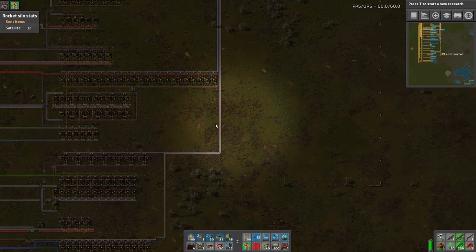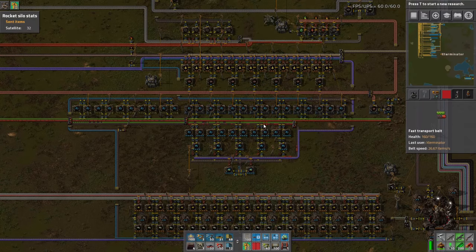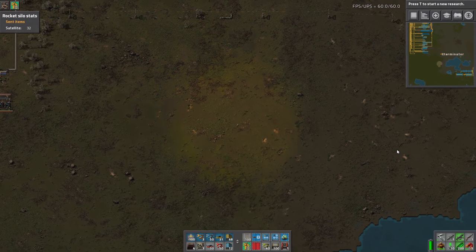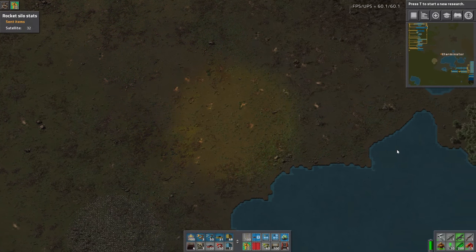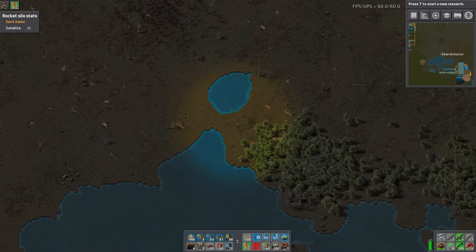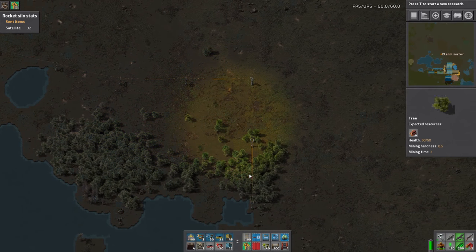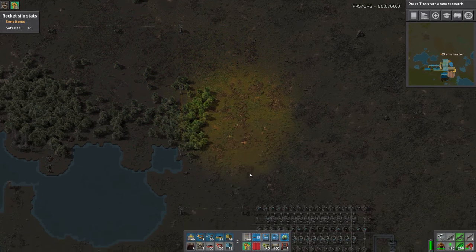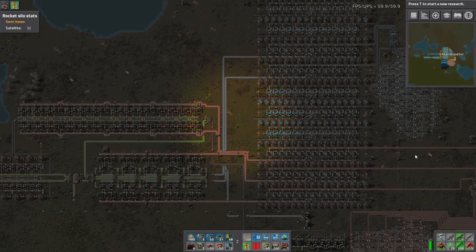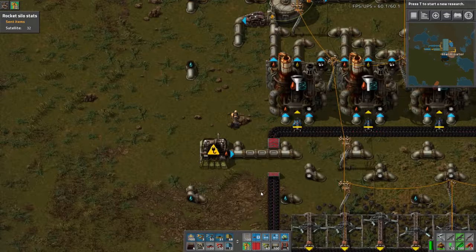We just need to turn on the oil and then I'm going to build a module build. We're going to start with productivities - it's probably going to be very similar to this build here, just doing productivity, so it may be bigger depending on what this can actually support. We'll have to see as we go. We also cleared out some biters to the southeast because they were attacking this, which is a big no-no. I did put some lasers - you guys had some good comments on the last episode about putting lasers down. I didn't put them everywhere yet, but I have kind of surrounded the main entry points here.